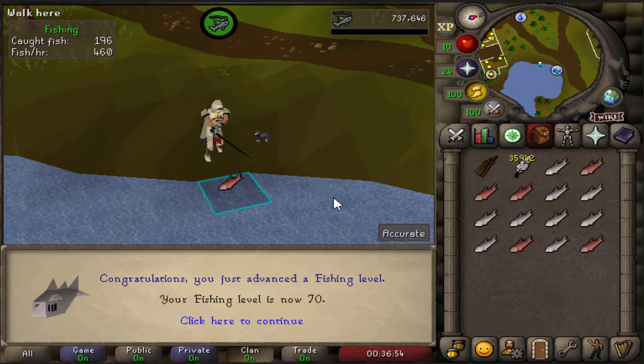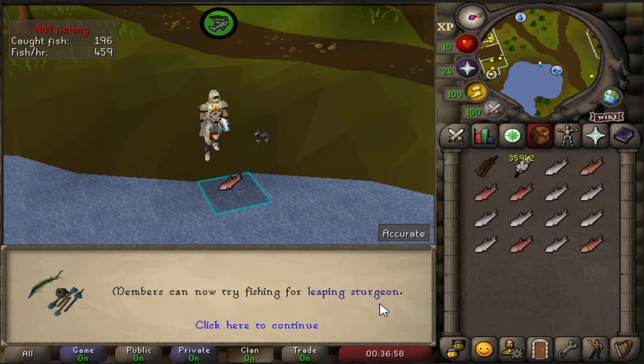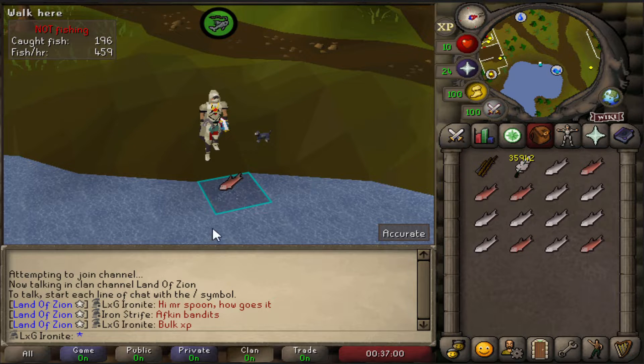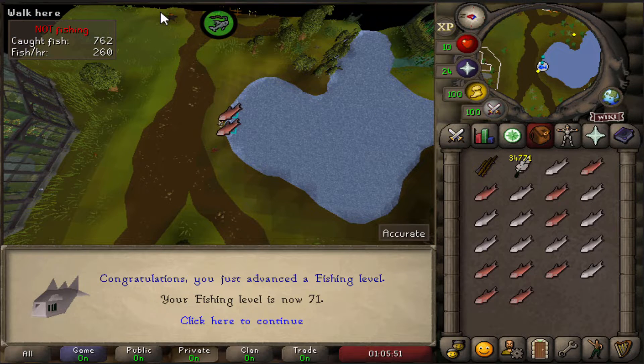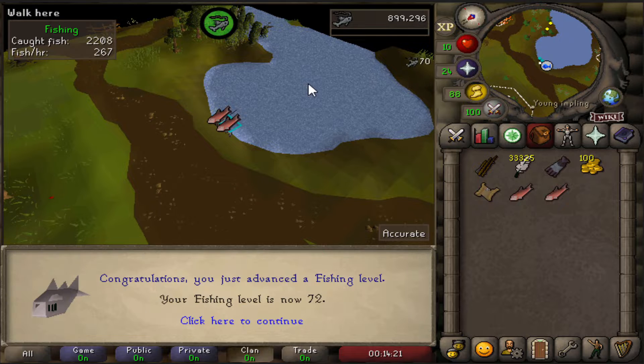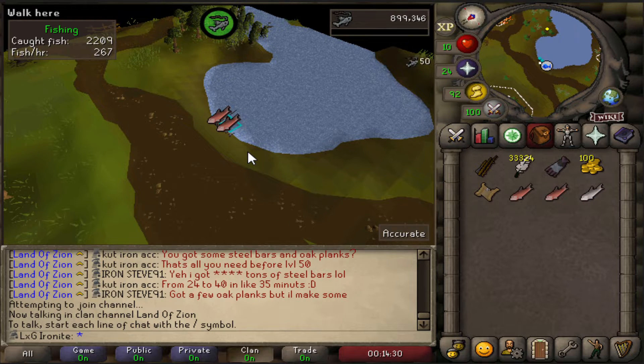That right there is 70 Fishing — a big, big level. We can now do leaping sturgeons, but I'll probably stay here a bit more. We're only six levels away from the goal now. Then 71 Fishing. And that's 72 Fishing, which means we can now do nothing new, but I've been doing this for absolutely ages and I'm going to go to bed — it's like 2 in the morning. So yeah, we'll come back with the next level.